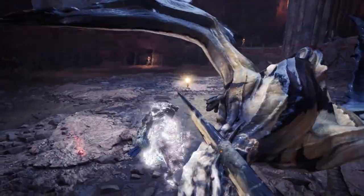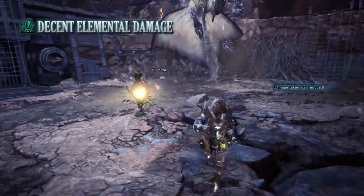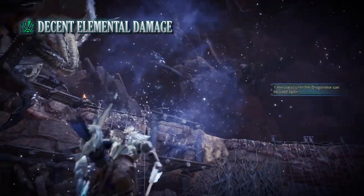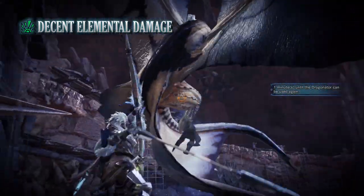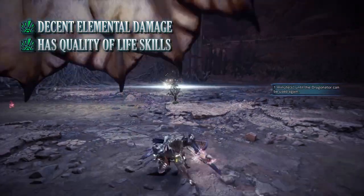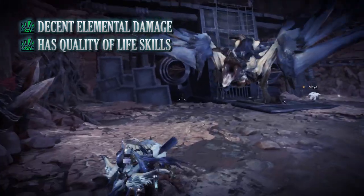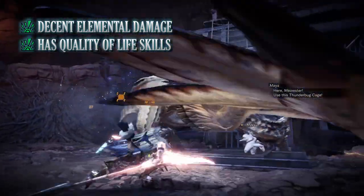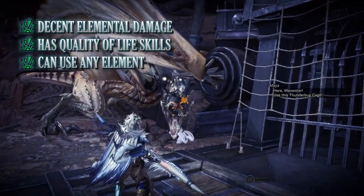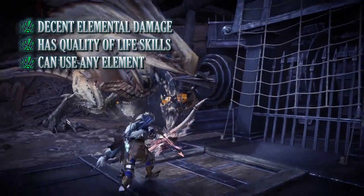That is the budget build for the bow, but every build has pros and cons. The biggest pro is its elemental DPS output — thanks to elemental attack, weakness exploit, and the bow's natural ability to leverage elemental damage, you can deal quite a lot of damage as long as you account for a monster's elemental weaknesses. On top of that, this build has quality-of-life skills in divine blessing, health boost, recovery up, and especially evade window, making hunts feel easier and boosting overall defense. It's also easily customized by switching the weapon, charm, and the single elemental jewel, though it is not a universal build and can't be used against every monster.